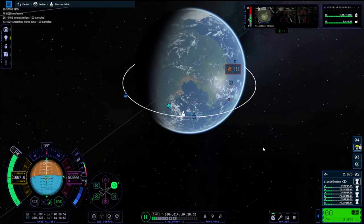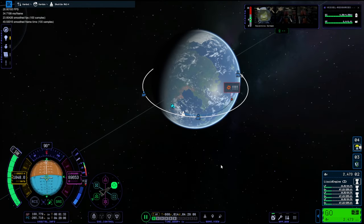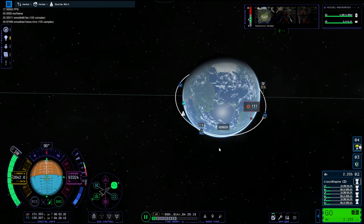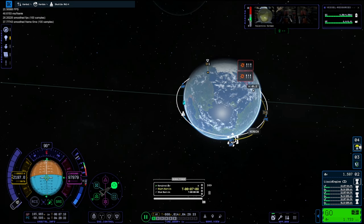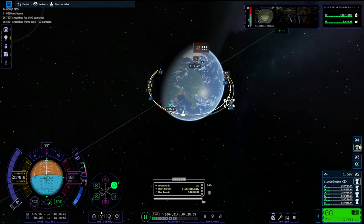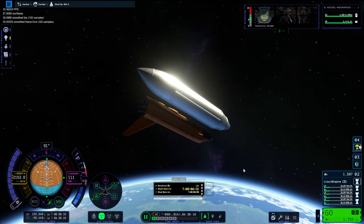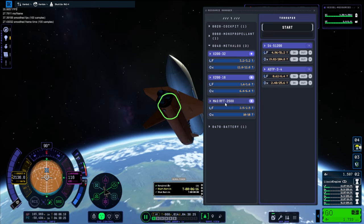Setting the space station as a target, and we are going to burn up to above the apoapsis of the actual station and try and get an encounter here — we can actually get an encounter on the other side. Let's skip ahead to that. Recording in post-production is so difficult.